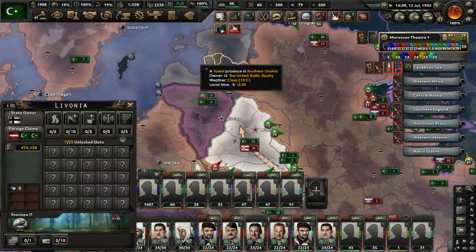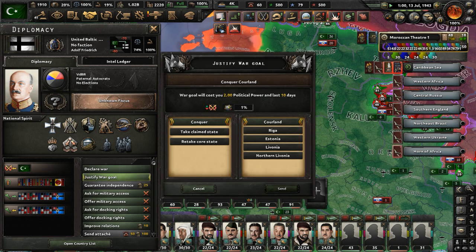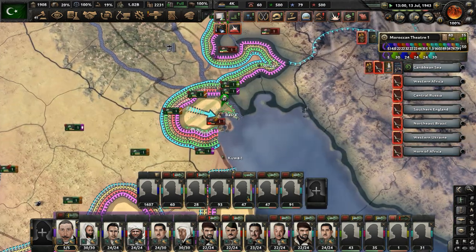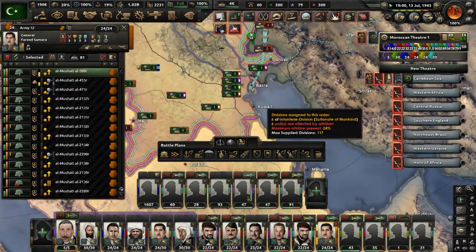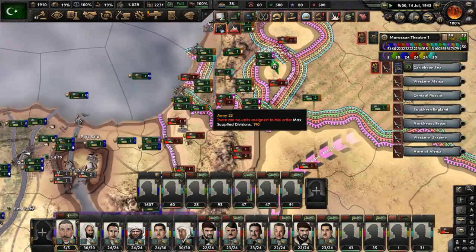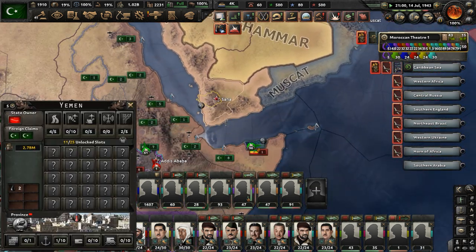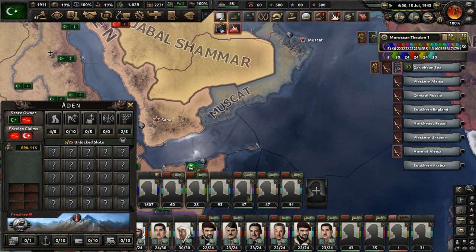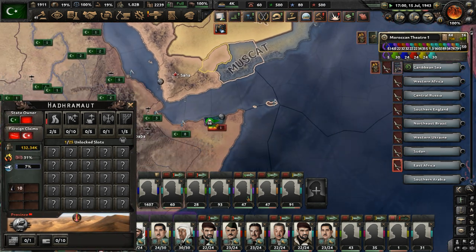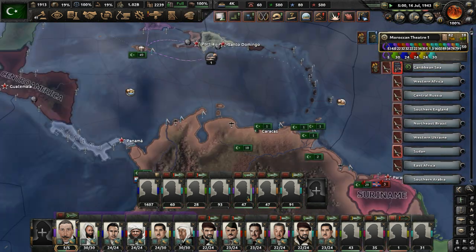Let's justify against the United Baltic Duchy. We just got a war goal justification done for Lithuania. How is Persia faring? They're going to probably outlast Jabal Shammar, honestly. We'll go for Yemen very soon — we're already fighting Yemen, and we just need to make our way down into their cores in the southwestern Arabian Peninsula. I hope we can get naval supremacy in the Caribbean.